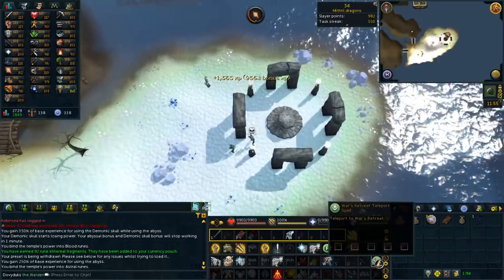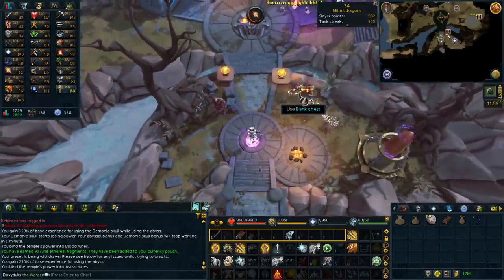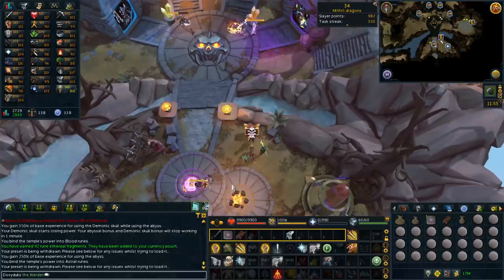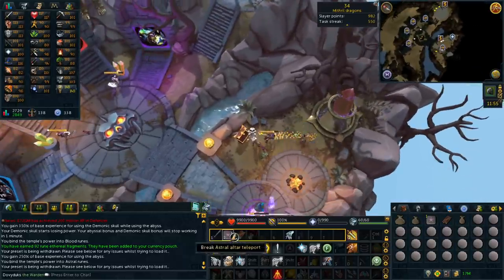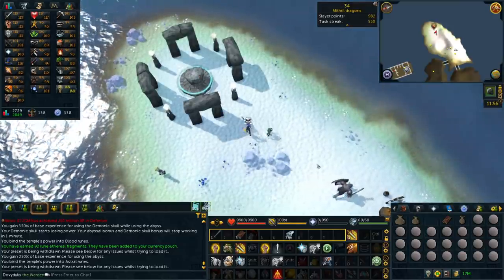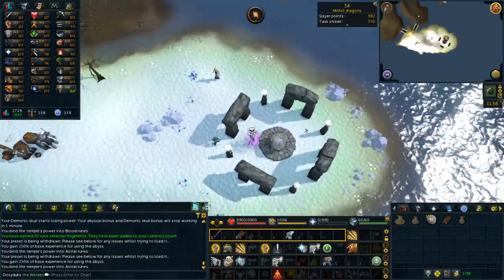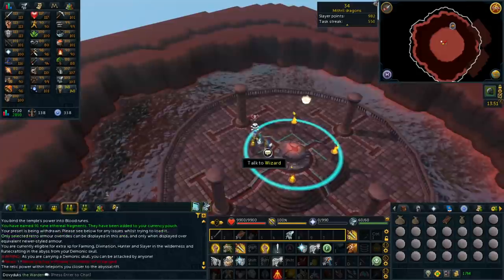I went from level 81 to 84 runecrafting doing this method — it was fairly fast. Astral runes are something you really need because you can't buy them in shops, or you can but only 100 every 24 hours. I crafted close to 30,000 astral runes total using this method. I used up all the teleport tabs and can't buy more since I'm out of Runespan points, but I collected 100 threads.